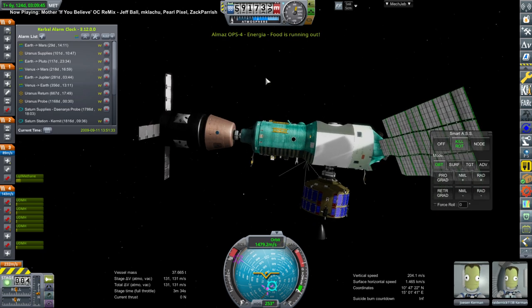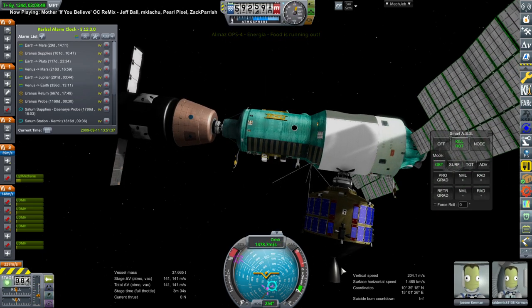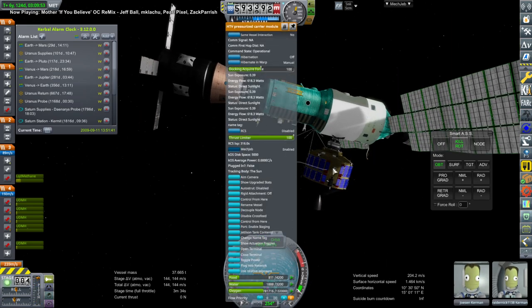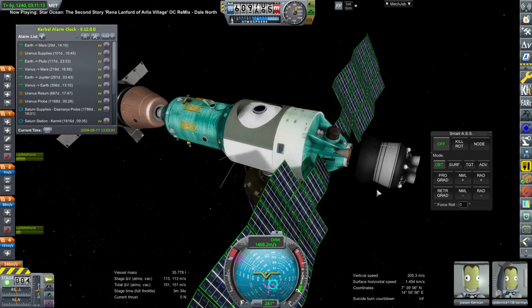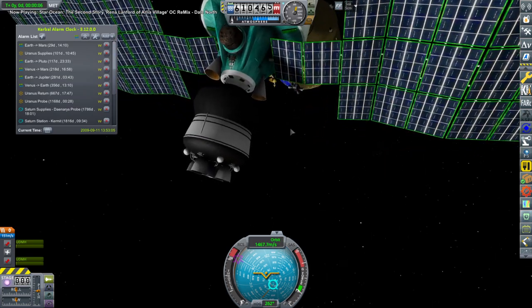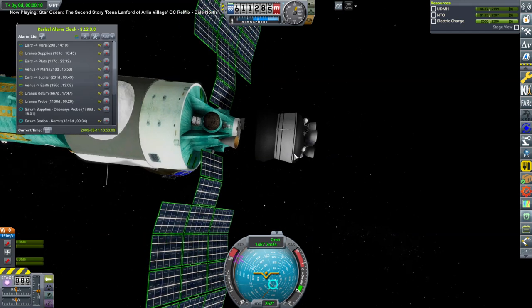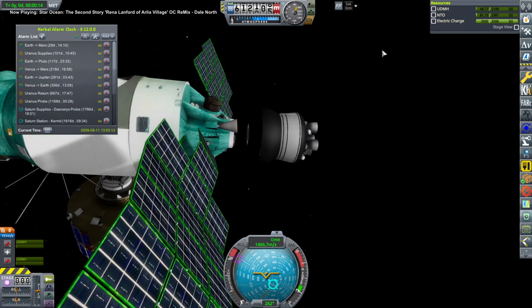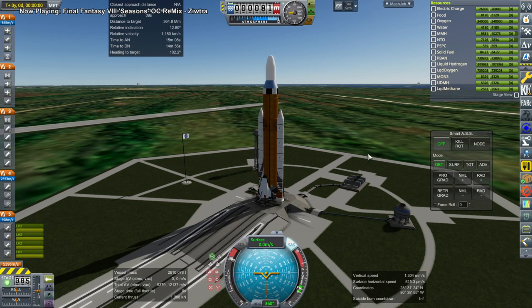Here we are with Almaz, our third station around the moon — we visited all of them in this episode and need to supply it too. Its supply vessel is wiggling its little engine. We needed to free up a docking port, so I separated the Briz stage that originally helped get the Almaz into orbit around the moon. Unfortunately I forgot that this Briz stage didn't have an independent controller from the Almaz, so it was dependent on it for control, and now it's just adrift in orbit around the moon.